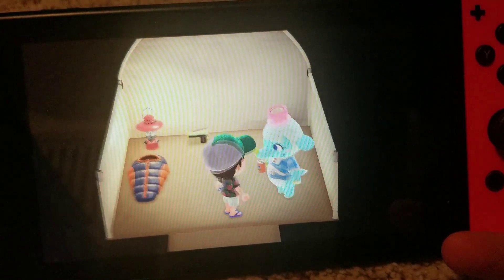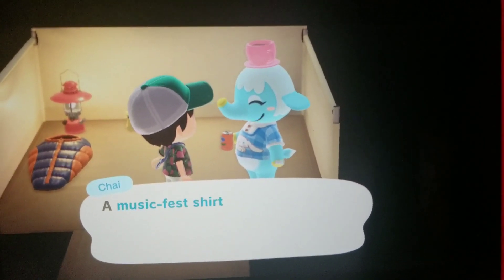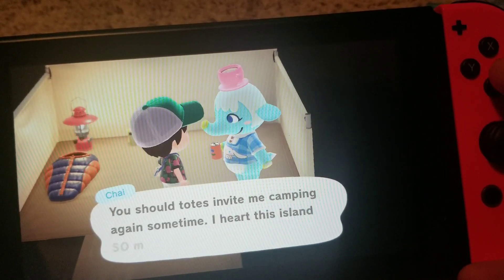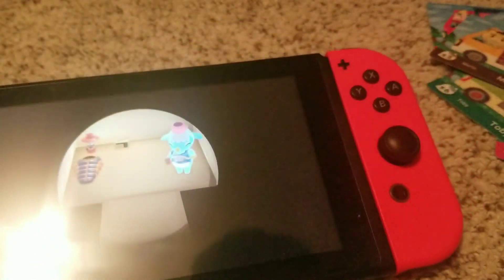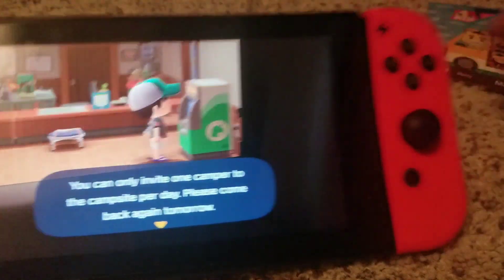As you saw that clip, that was me using one of these Amiibo cards — I was using Chai and showing you how you can invite them to the campsite. One thing you get for doing that is their items. I ordered them at the Nook Stop — actually using Nook Shopping on your phone. In Special Goods under Promotions, you can get the items that come with each character. Since I did Chai first, I got her items delivered the next day to my mailbox.